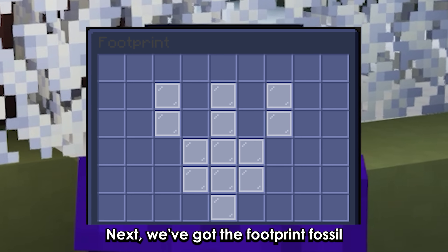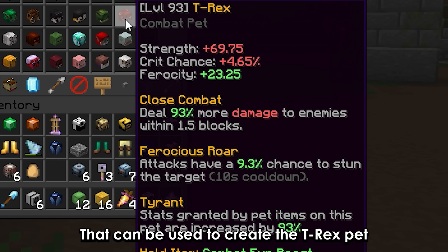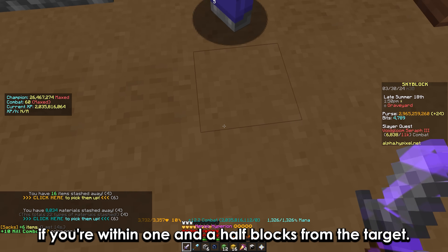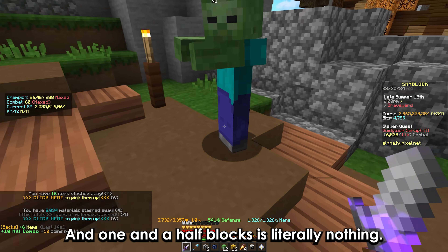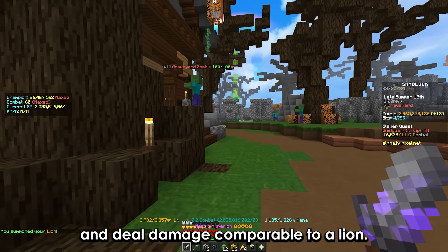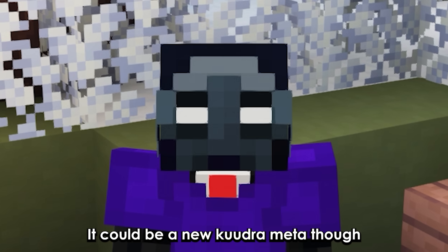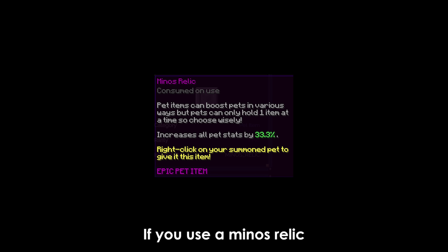From the footprint fossil you can create the T-Rex pet, giving you a 100% damage boost if you're within one and a half blocks from the target. I tested it and one and a half blocks is literally nothing — you have to be extremely close to hit a mob and deal damage comparable to a lion. The DPS is better with ferocity, but it's still trash. It could be a new Kuudra meta though, as it's the new best pet for ferocity if you use a minos relic.